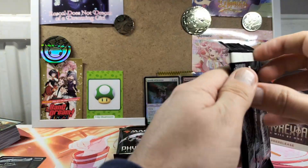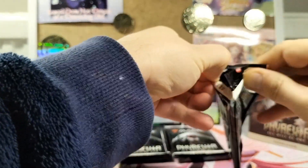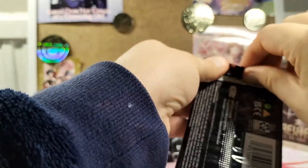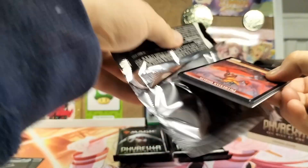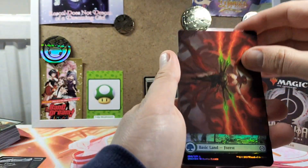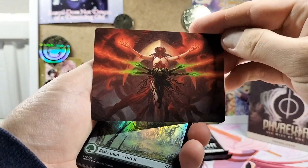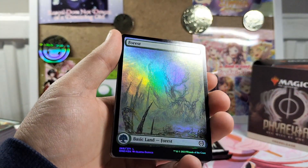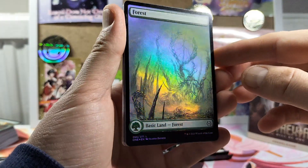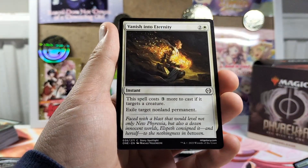So we have four packs remaining after this one. Some of these don't even want to open. There's our card. And there you go — we've got our land, full art type card in foil. I think these are really nice in foil, the land ones.